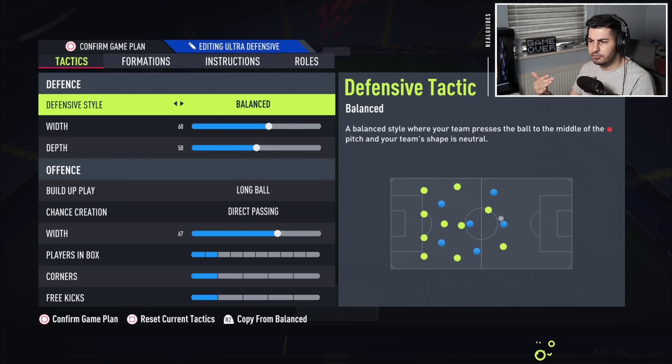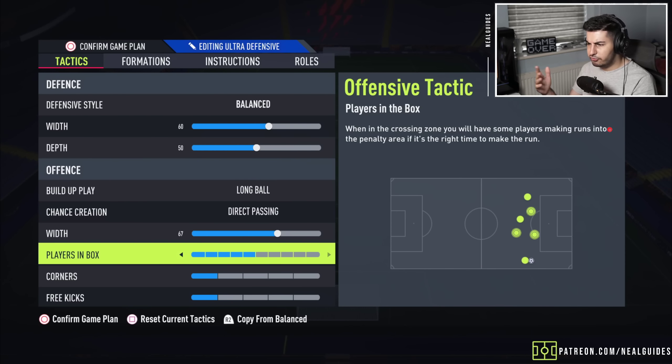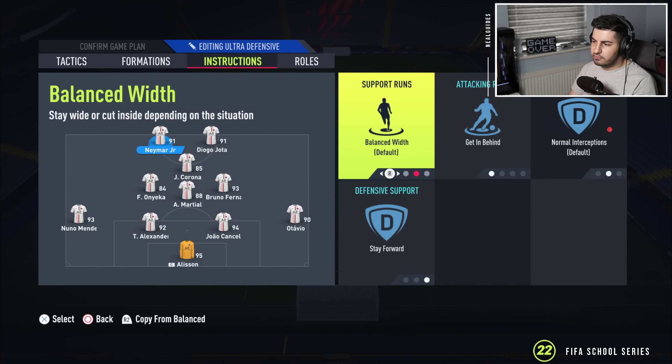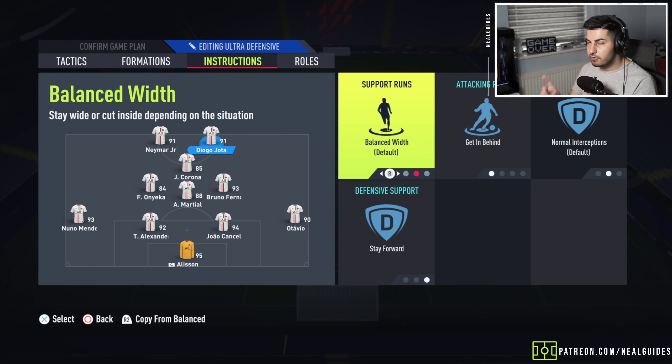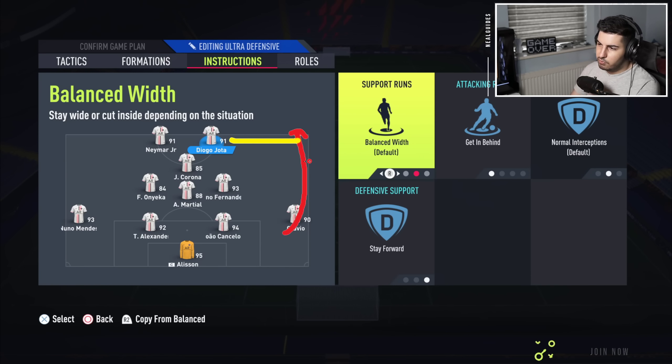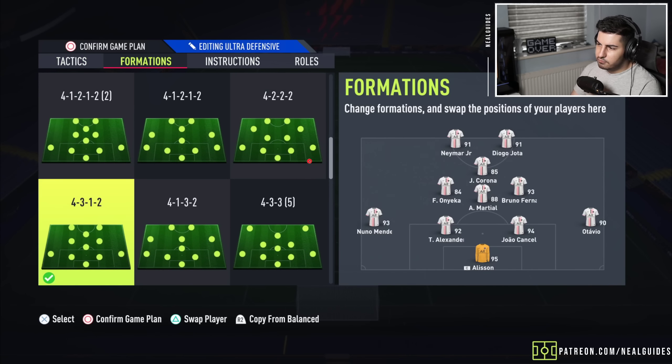You can always change the midfield to make it a bit more defensive. Long ball, direct passing, and players in the box — you can increase this to 7 if you'd like to cross the ball in. In terms of instructions, I have both strikers on stay forward and get in behind. No stay central for this because I like them to go down the wing — like if you do a through ball from your right mid down the wing, sometimes you want that to happen.